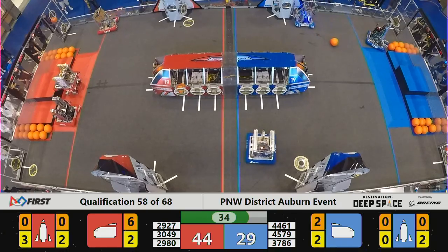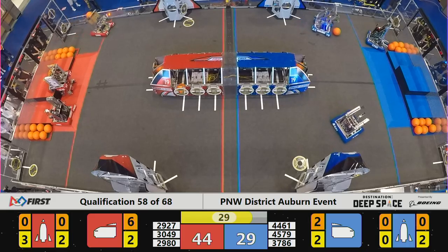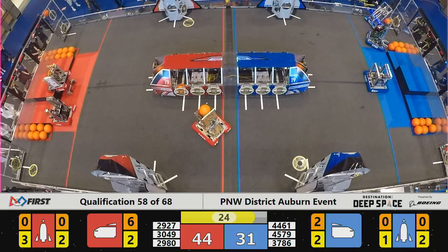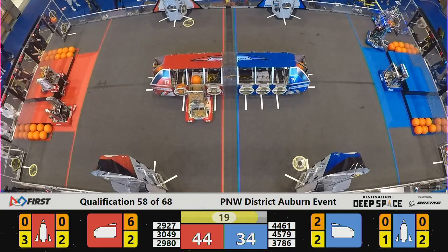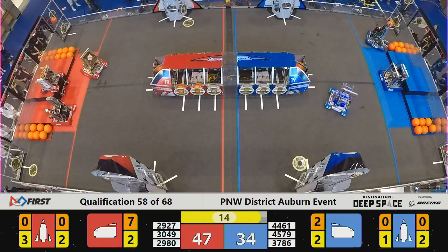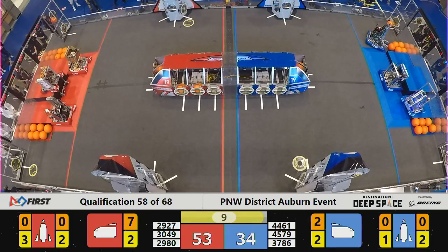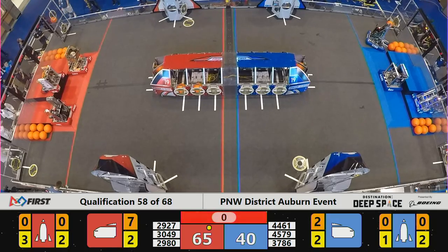Aeroscaping as 30-49 works its way to a level three HAB climb. 29-80 — Whidbey Island Wildcats already back, coming back onto the HAB. We're launching in 20 seconds, teams. 44-61 on the HAB for the Blue Alliance. 45-79 Rebel Eagles are working their way that way. All three Red robots there. 30-49 is working and adjusting — and here come the legs up. Four seconds remaining in our match. That's the end of qualification match 58.